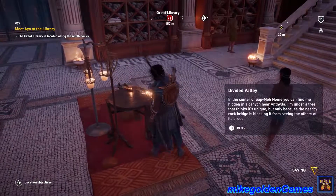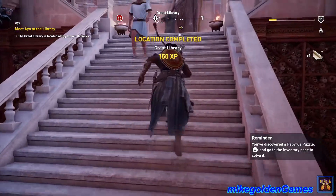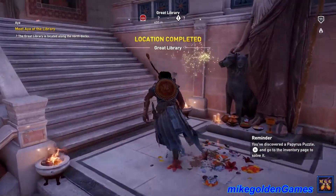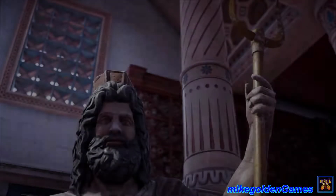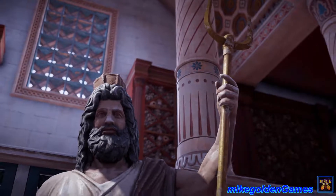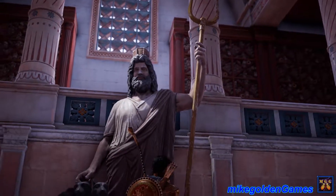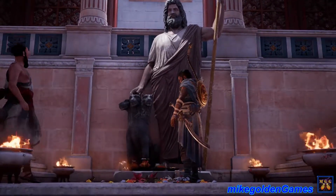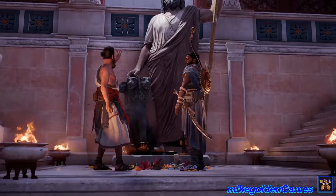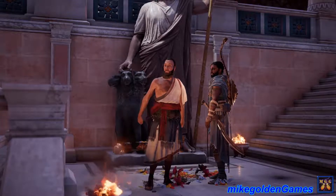Oh, what do we got here? Divided valley — in the center of a stone gnome. Discovered a pirate puzzle. Location discovered. What is this? Serapis. So what? Where's Aya? Serapis — I wrote a tragic comic pastoral epic centered on him.